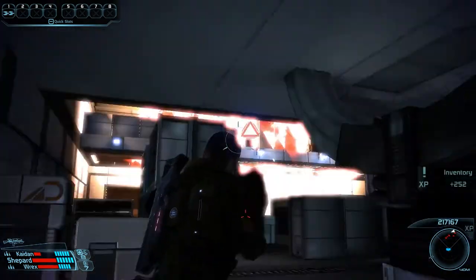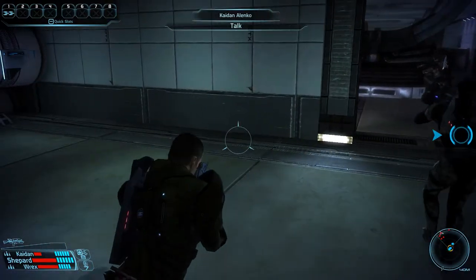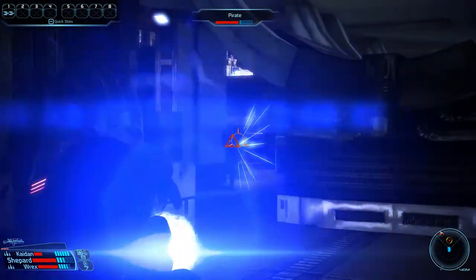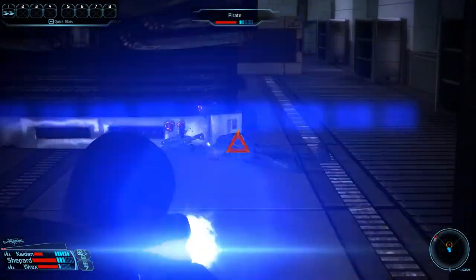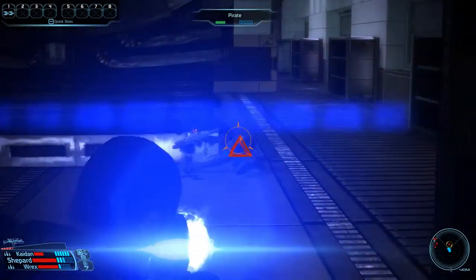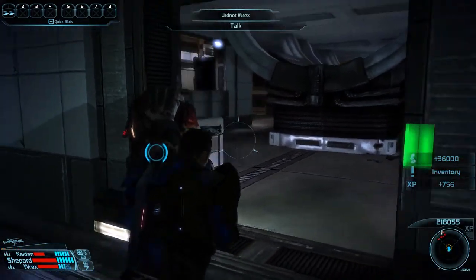We can fire one shot to alert our enemies, and then use overload to detonate the fuel tank on top of the balcony. This has a good chance to insta-kill at least one enemy and will also severely damage a few others. We have one pirate who rushed in alone, so we can immobilize him with a throw. Once he gets up we immediately hit him with neural shock to bring him back down - that's our second kill for the area.